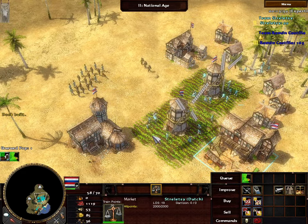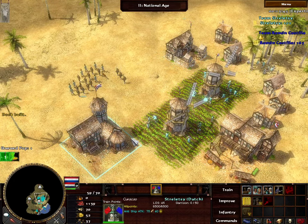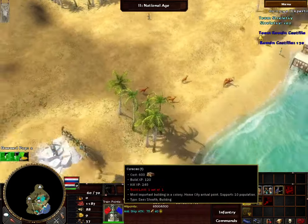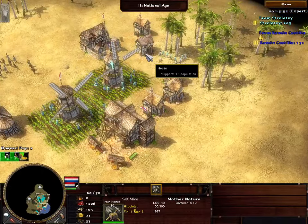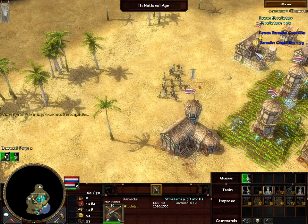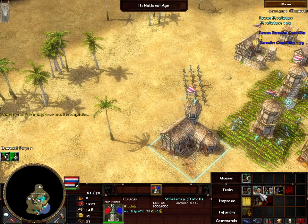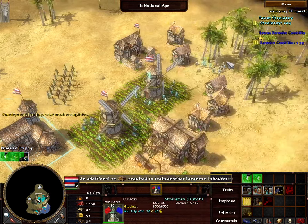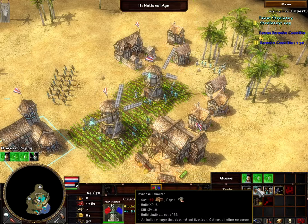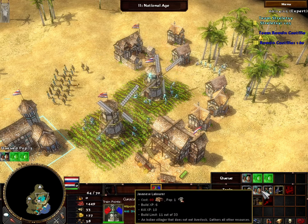At this point you could probably justify trading off some wood for coin just to keep your queue up. It's nice that we're going to begin amalgamation now — means we're going to be pretty ahead in our economy. I'll just stick to wood for the rest of the time until we can age up. We can make about 33 of each villager type since the build limit is divided between the three different gatherers.